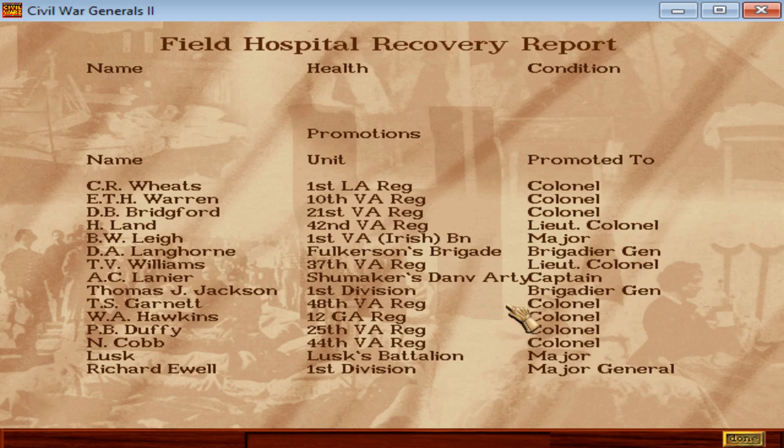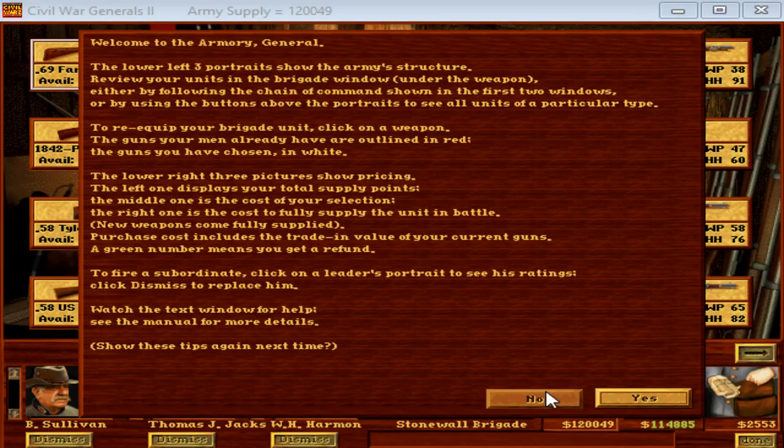A lot of promotions after the Battle of Winchester. A bunch of regimental commanders are promoted to Colonel, Lieutenant Colonel, and Major. Colonel D.A. Langhorne of Fulkerson's Brigade is also promoted to Brigadier General. Thomas Stonewall Jackson is finally promoted from Colonel to Brigadier General, which is a more appropriate rank for commanding the 1st Division. Richard Ewell, who also commands the 1st Division, is promoted to Major General. Will Richard Ewell be a Corps commander before Stonewall Jackson? Nobody wounded, nothing like that.